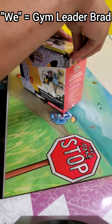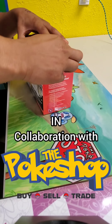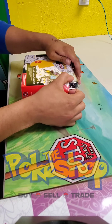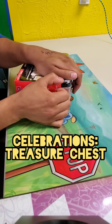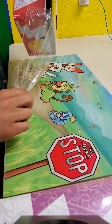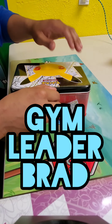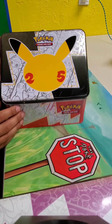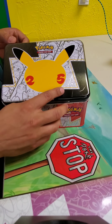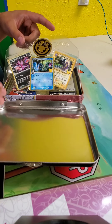We are going to rip the Pokemon Celebrations. What is this? Like a treasure chest? A lunchbox treasure chest. I got my man — Gym Leader Brad. I was going to call you Mr. Brad. Gym Leader Brad. So let's check out the contents of this. The outside you have the aluminum lunch pail.